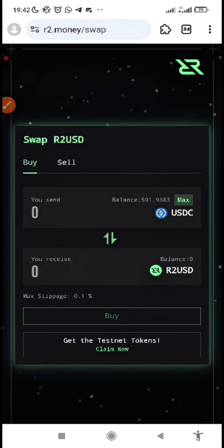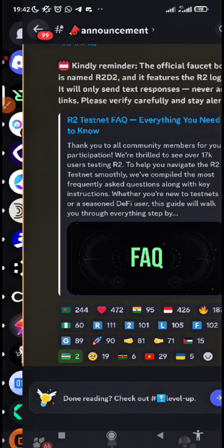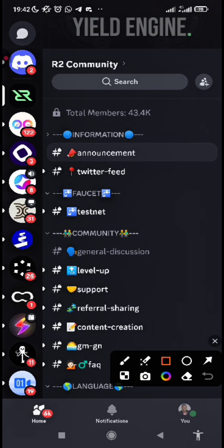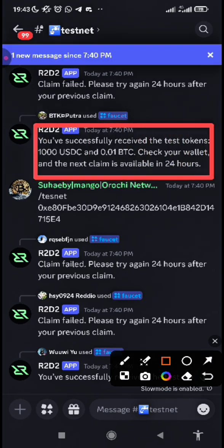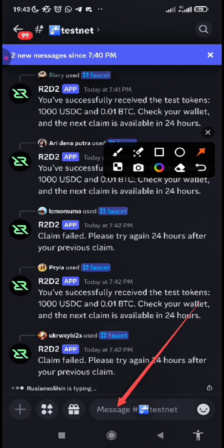Alright, to begin with, let's go to the Discord server and request faucet tokens for the testnet interaction. I've dropped the link to the Discord server in the description below this video. Click on it, it's going to take you to the Discord. Accept the invite and verify on the Discord so that you have access to other channels. Once you've done that, locate where you see 'testnet' and click on it. You will see people requesting for the faucet.